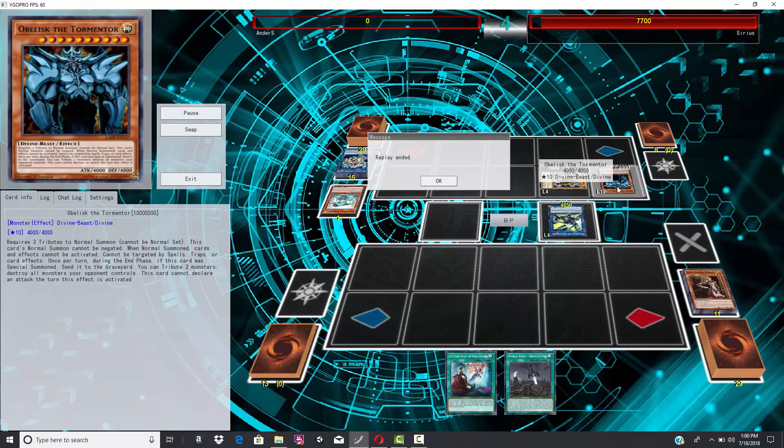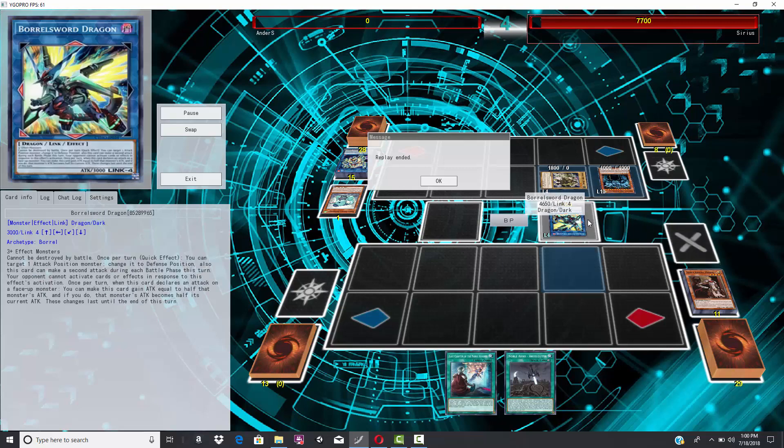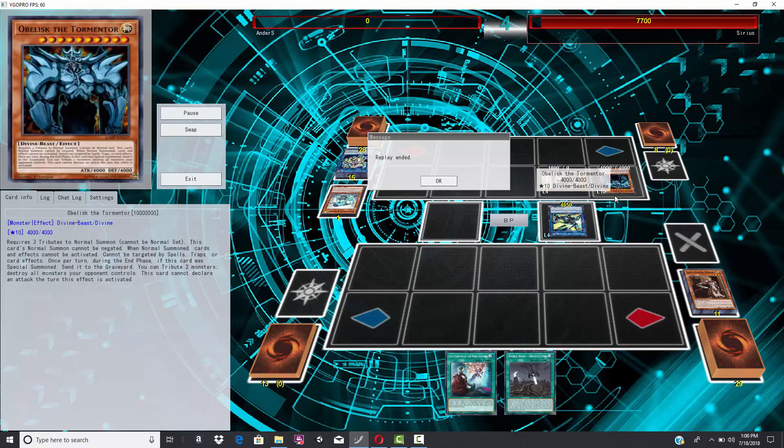Noble Knights don't really have any disruption cards, and sometimes that's the problem. The Borrel cards exist, and Monarch Stormforth and other non-targeting cards like Arabesque and Tiaramisu can all kind of wreck Noble Knights hard. Just a nice little short duel. If you enjoyed it, give the video a thumbs up. I'm wondering if people want to see this World Chalice divine build with Obelisk.